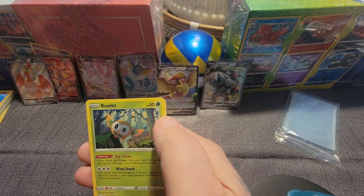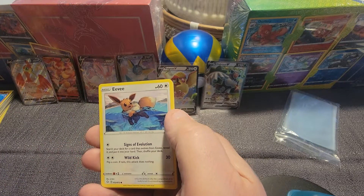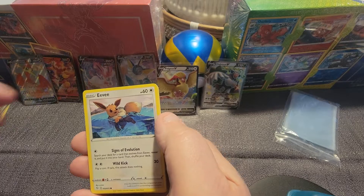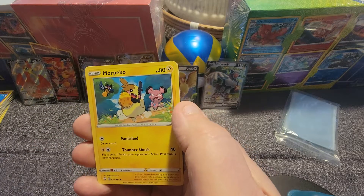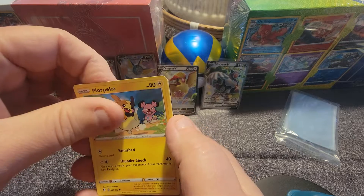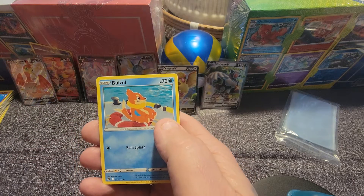Rowlette. Eevee — Eevee swimming, cute Eevee. The Morpeco. The Boozel.